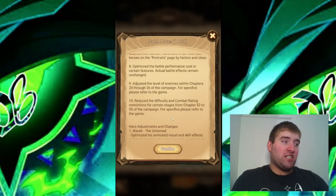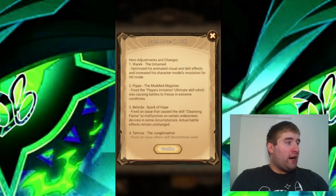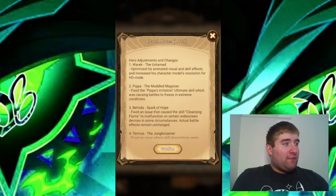Hero adjustments and changes: starting with Weric the Untamed — optimized his animated visuals and skill effects, and increased his character model's resolution for HD mode. Weric looked a little pixelated before, but now they're updating his resolution to HD.